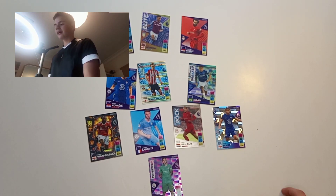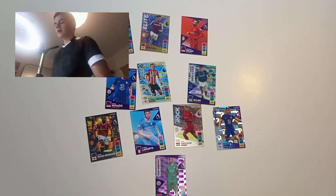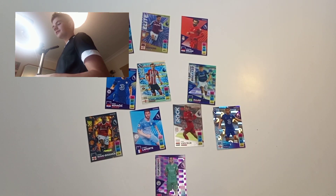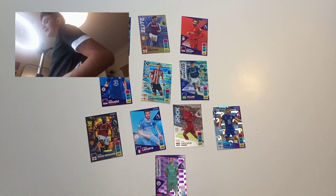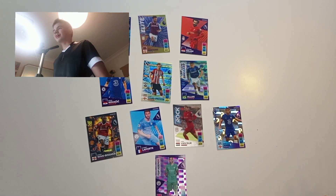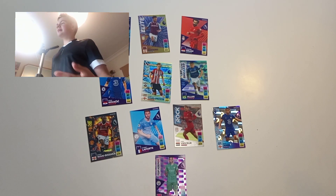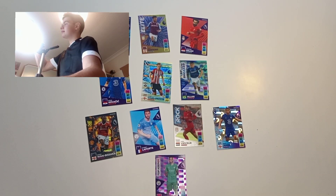This has been a very good squad builder. Ederson in goal, back four of Bukayo Saka, Laporte, VVD, and Reese James. Midfield — probably the weakest point — Kovacic, Ward-Prowse, and Allan. Front three of Ollie Watkins, Raheem Sterling, and Mohamed Salah. That looks pretty scary; if this team was in the Premier League I'd say it would come in the top four. That's the end of the video — if you enjoyed please like and subscribe. Until next time, peace out!